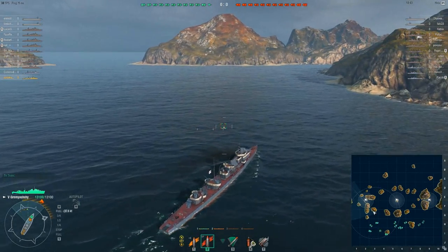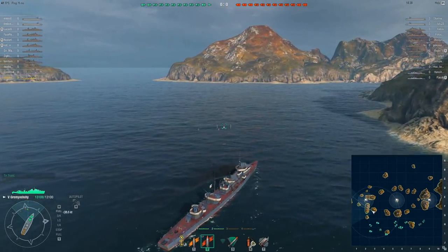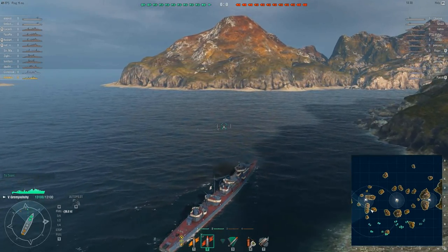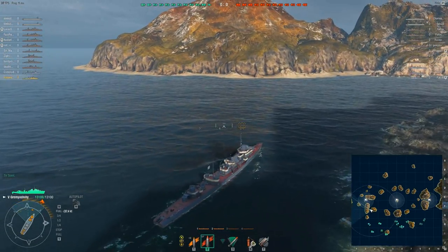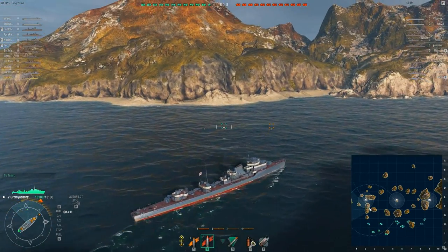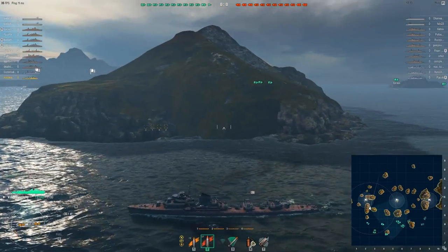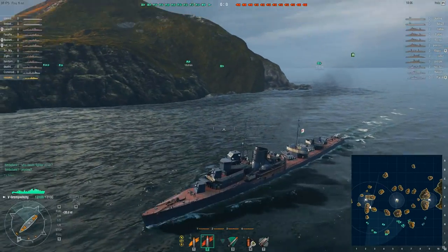US battleships have been added, and Japanese carriers have been added as well. Japanese carriers carry more aircraft than their American counterparts, which makes them very annoying to fight against in a battleship — they can put out torpedo bombers at a prodigious rate. However, the actual loadouts for aircraft have been changed, and dive bombers are now a lot more effective than they used to be, while torpedo bombers are a little worse off.